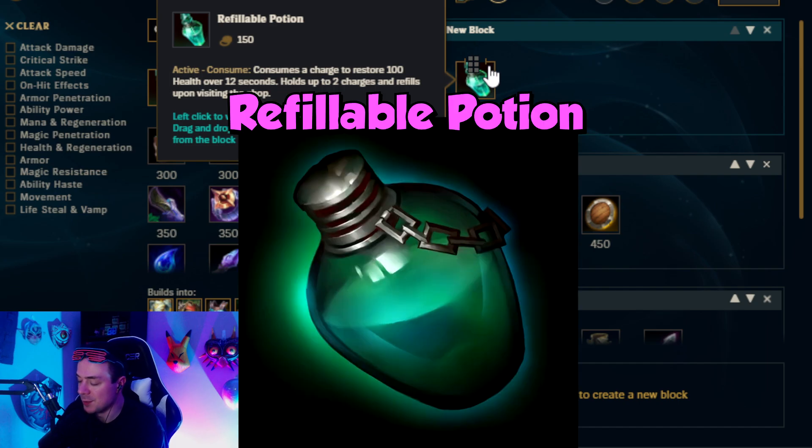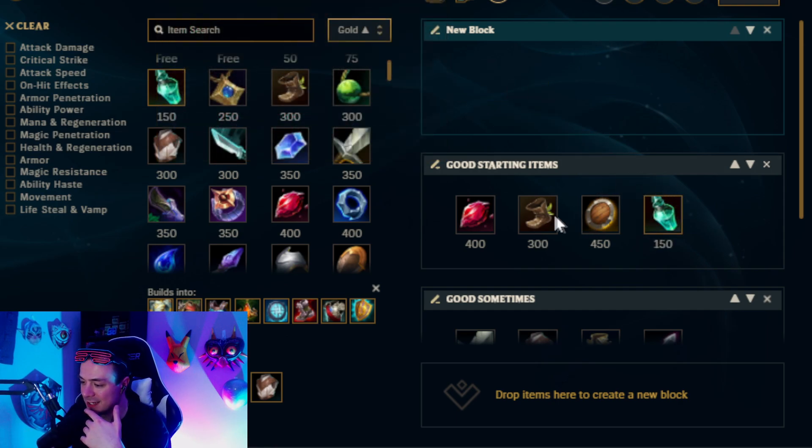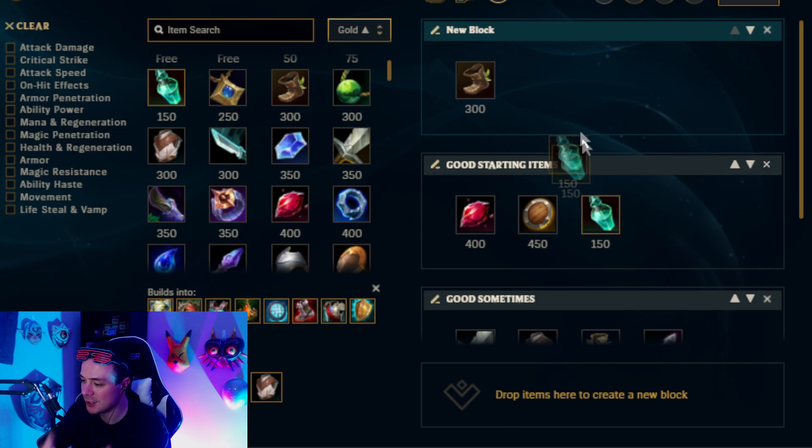The last item I want to talk about is Refillable Potion. I don't know who out there this applies to — the super committed invaders who are thinking, you know what, let's start Refillable Pot, and let's not even pair it with boots, let's go ahead and pair it with a control ward or something, get some control wards going. Alright guys, I need to have a talk with you. What are you doing? Refillable Potion is a great thing to pick up on your first back, but please do not start with this item. If you guys want to pair boots with a Refillable Potion, you feel like you can get away with it — you go ahead and be my guest. That's fine.